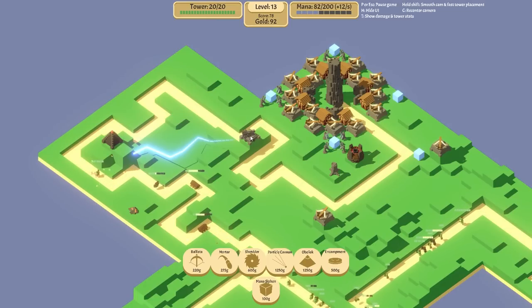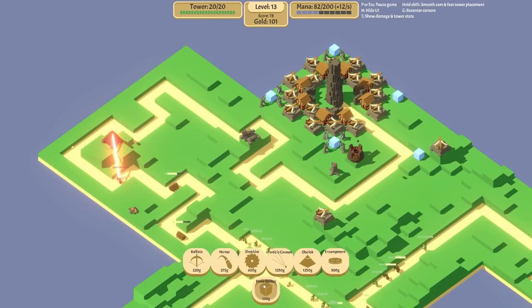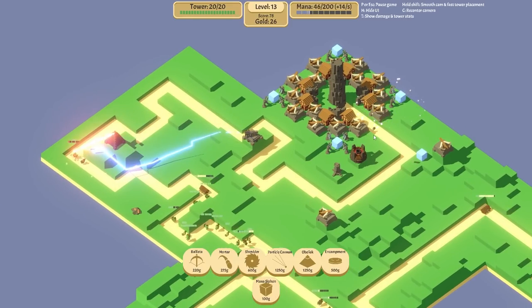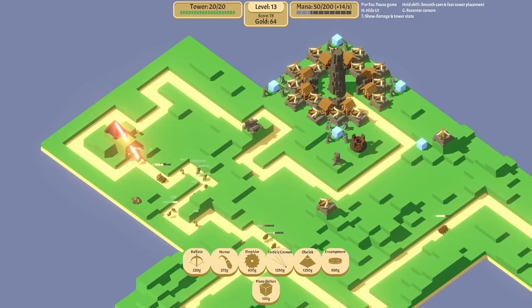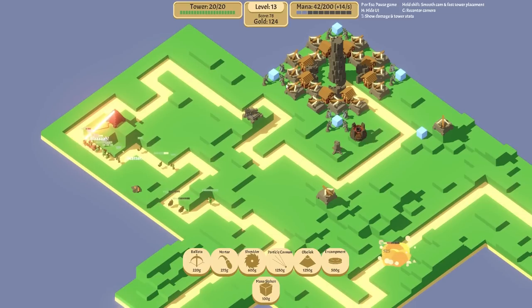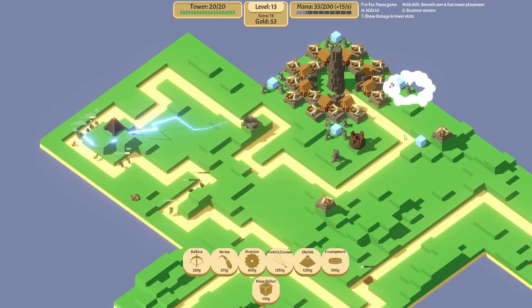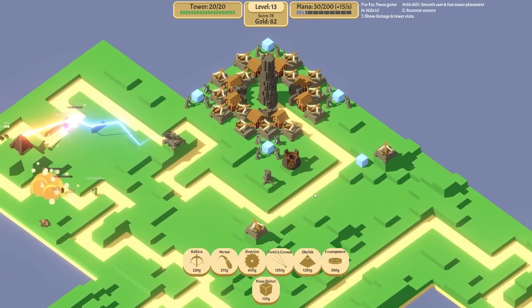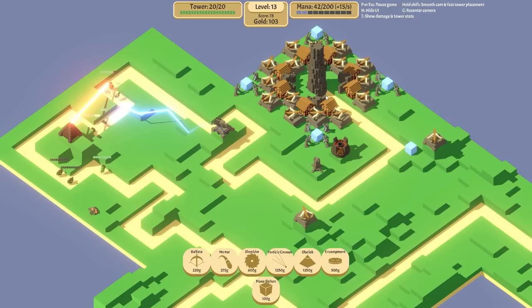I feel like the obelisk uses like 10 mana per shot. More mana siphons! It's almost used all our mana this turn and there aren't that many enemies compared to normal. We got a mana siphon there - nice. Get another one there. There's another crystal down there that's going to be handy. Is this going to be a real issue? Hopefully we can increase the range of this as well.